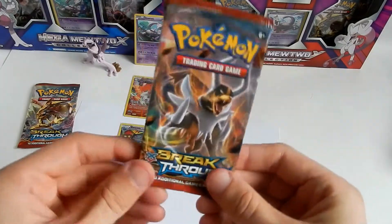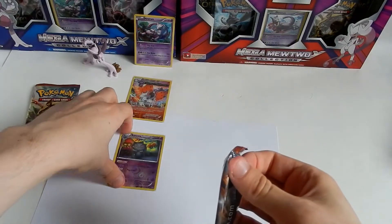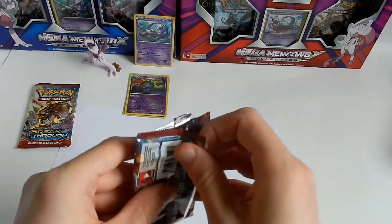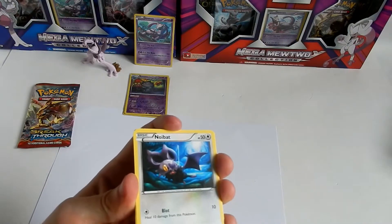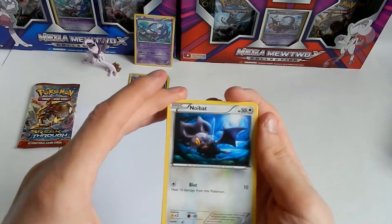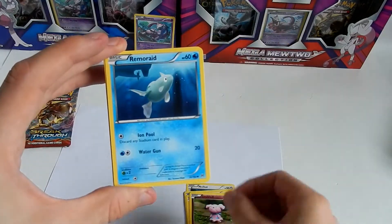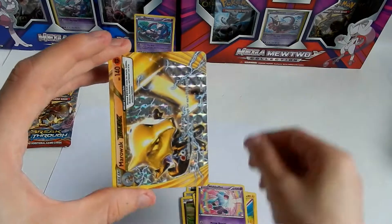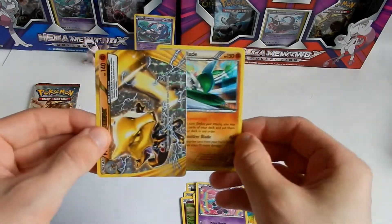Now the main event of this box — the Mega Mewtwo X Breakthrough pack. Even though the color of the code card doesn't matter with all these packs in these boxes. Noibat, Pikachu, Magnemite, Snubbull, Remoraid, Ursaring, Magneton, Web Effect. Marowak BREAK — awesome! I need that one — I think I have a playset of Marowak BREAKs — and a glades holo.